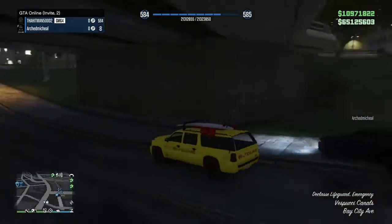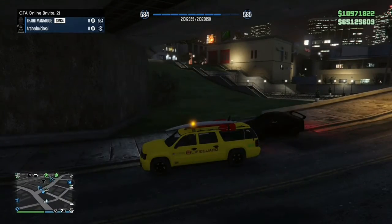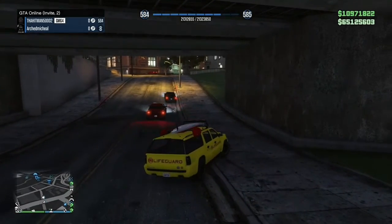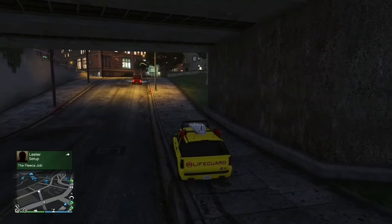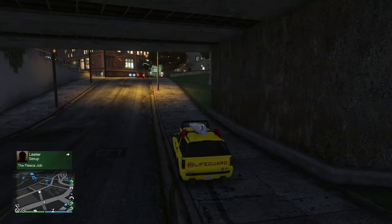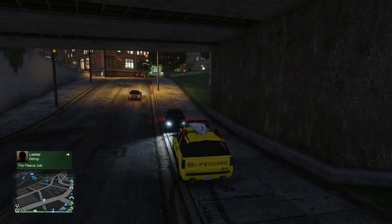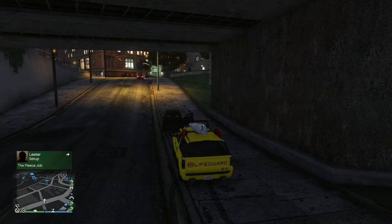The only requirement for this glitch is you must own one to actually spawn it in at the beach. After you request your lifeguard truck you want to have your friend or crew member get in with you and drive the same exact way you see me driving towards the beach.